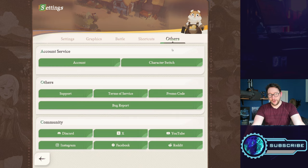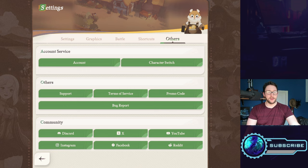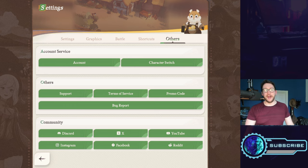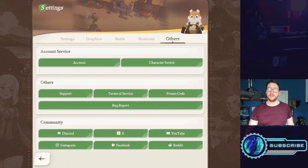Now, promo codes — this is a great one to get started. I'm not going to list all the codes on screen because they're changing and being added all the time. However, if you go to afk.global/afkjourney/codes, you'll find all the codes currently in circulation. There are plenty of guides out there too — just type 'AFK Journey redemption codes' into a search engine and you should find that page.